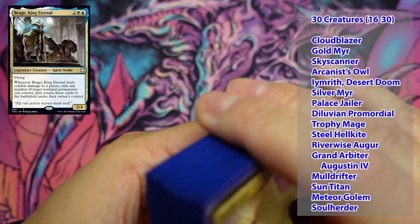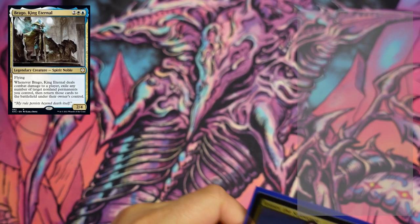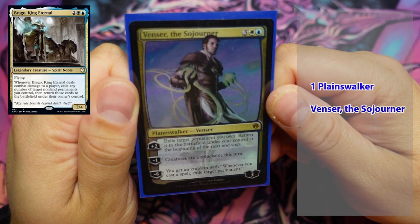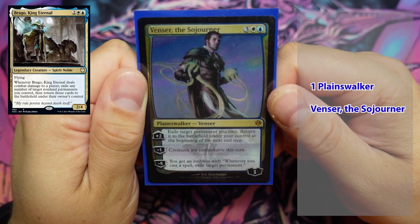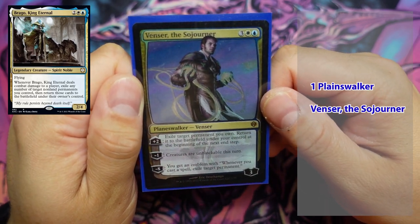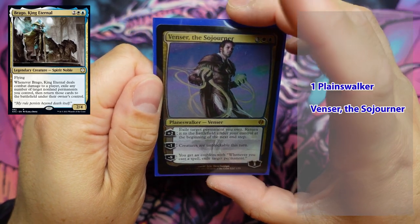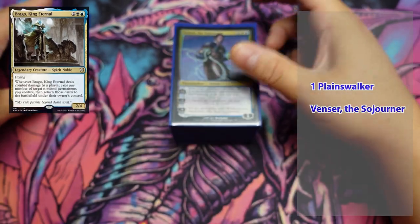Last but not least, he does have one planeswalker: Venser, the Sojourner. That is the only planeswalker in this deck. So there we go — that is the full deck for Brago, King Eternal.